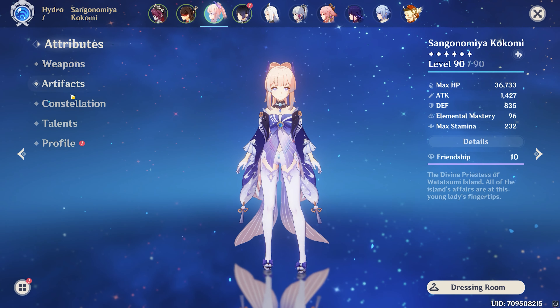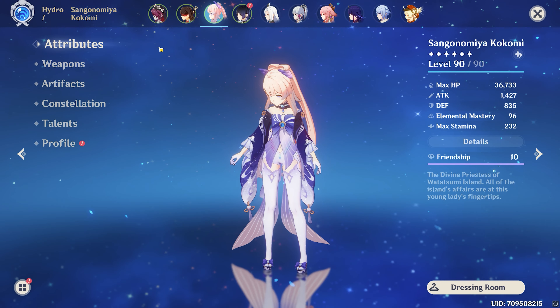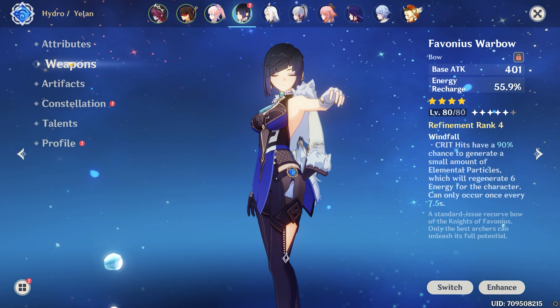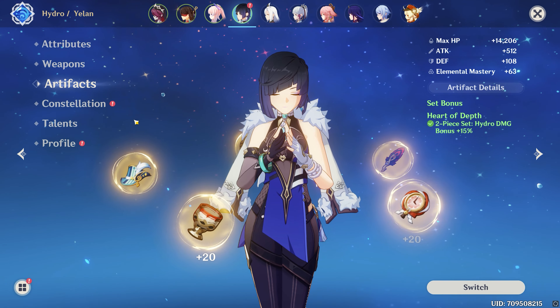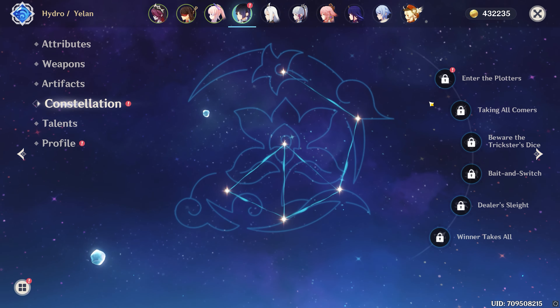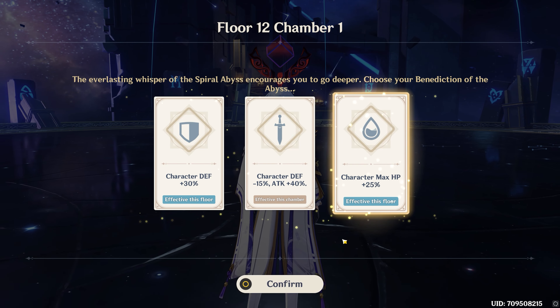Now look, all of these units are not as well built as they would be on my main account. There is a constellation on Yelan and I can explain that in a follow-up video, but I will not activate it. We got back-to-back Yelan pulls, which is pretty lucky for this account. On my whale account I've got the full C6 Yelan, but on this account I just want to show what a partially built F2P-ish Yelan can do and contribute.